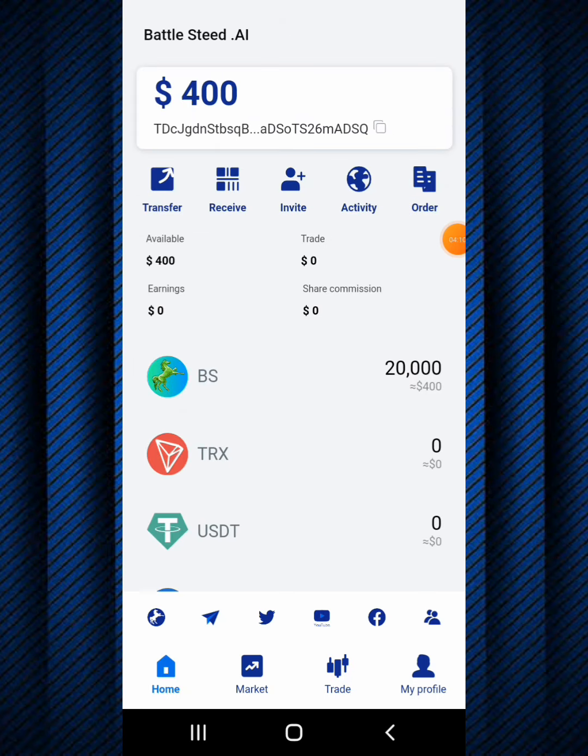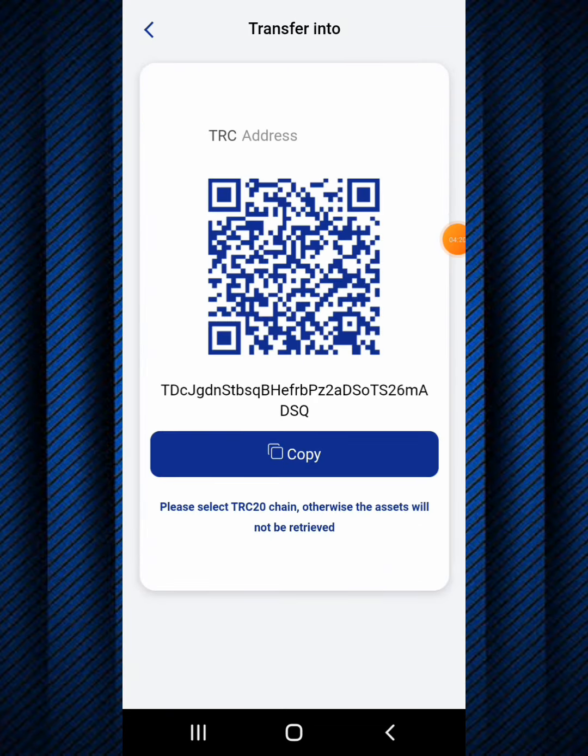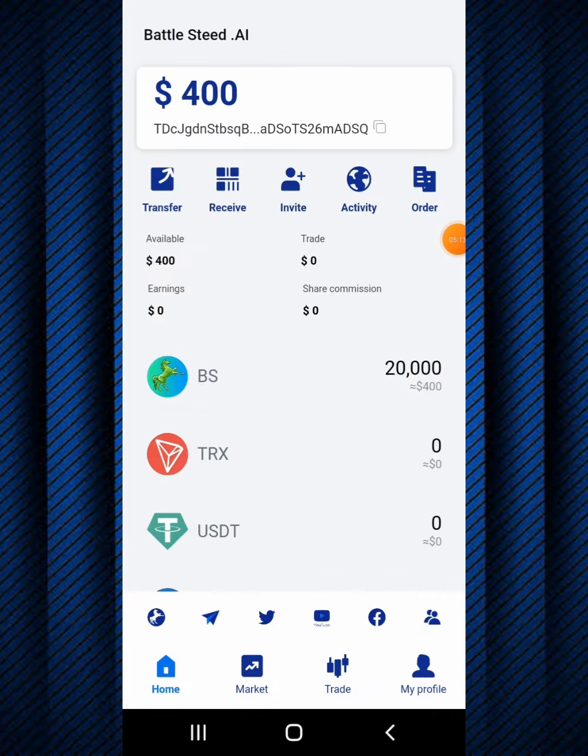Now I'll show you how to credit your account. Click on receive. As you can see, here is your TRC address. It says please select TRC 20 chain, otherwise the assets will not be retrieved - a warning from the BS platform to select the TRC 20 chain. All you need to do is copy your TRC address, go to Binance or whatever exchange you're using, paste your wallet address, and deposit money into your account. It's very easy and straightforward.